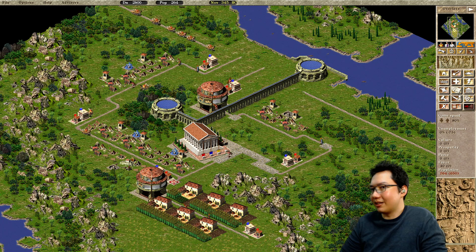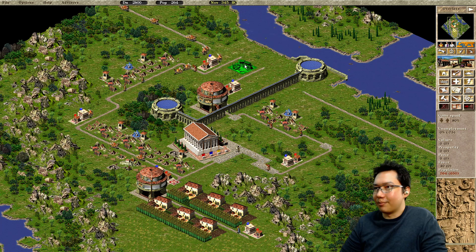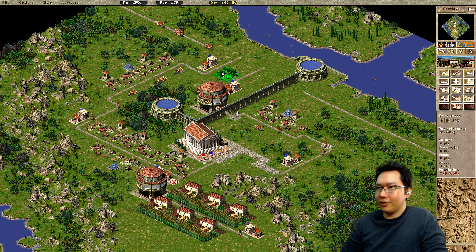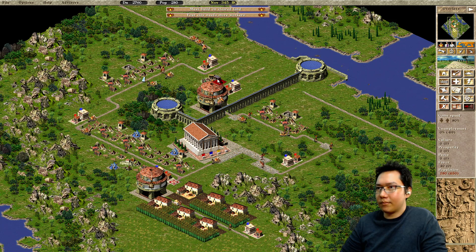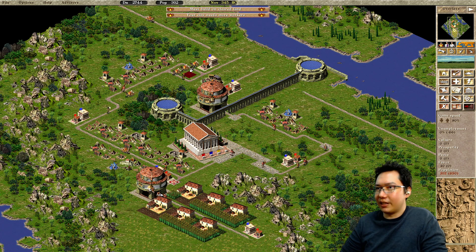Growing your city. We need to go ahead and grab a market. The market is going to go down here, somewhat close to the granary. I actually think I'm going to change this road layout a bit — swap this road setup to be like this.